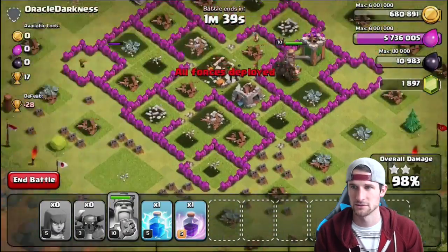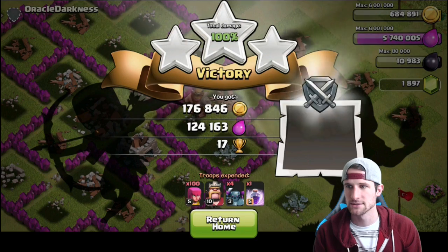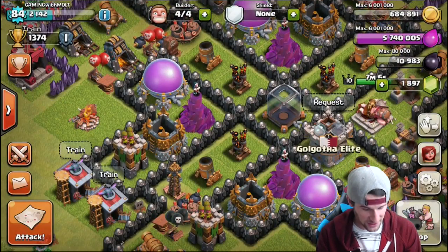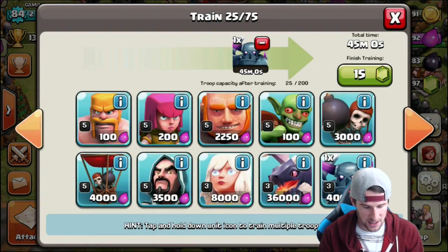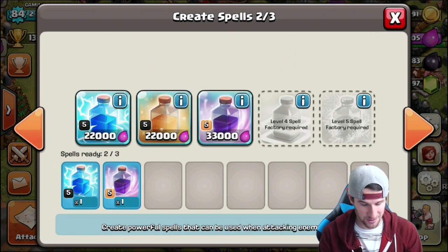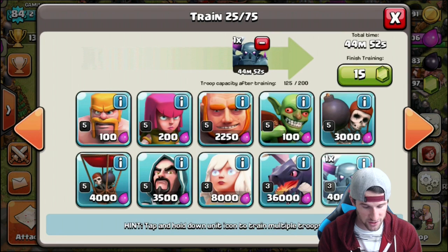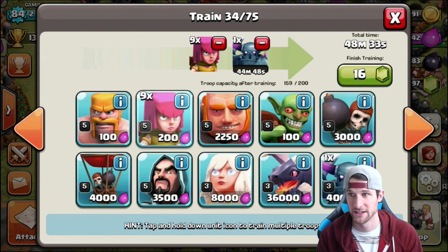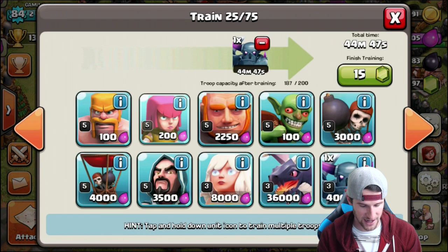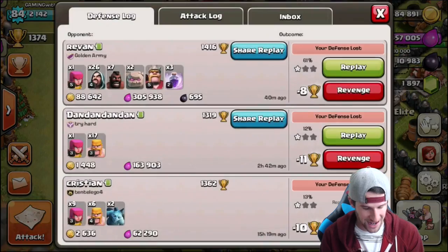Where are our other PEKKAs? Are there four of them right there? We didn't lose one, did we guys? I don't think we lost one. We're gonna need to fast-forward to that replay and make sure. Here's what I've been doing with my army camps: since I do have so much elixir, and since I'm about to head out for the day — I'm heading home to South Carolina for the night — I'm gonna go ahead and train up two more PEKKAs, and we're just gonna roll with 50 archers instead of the 100 that we had before.